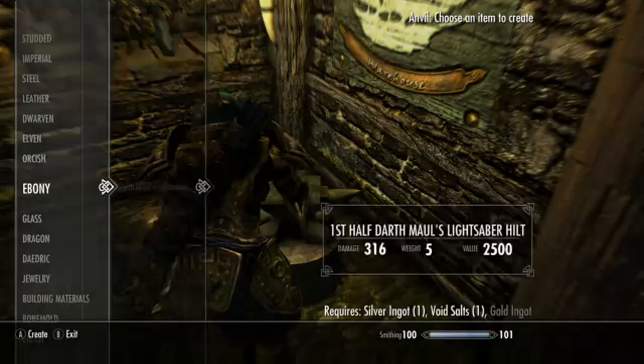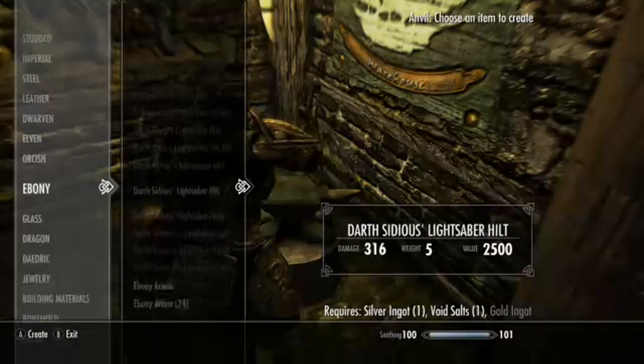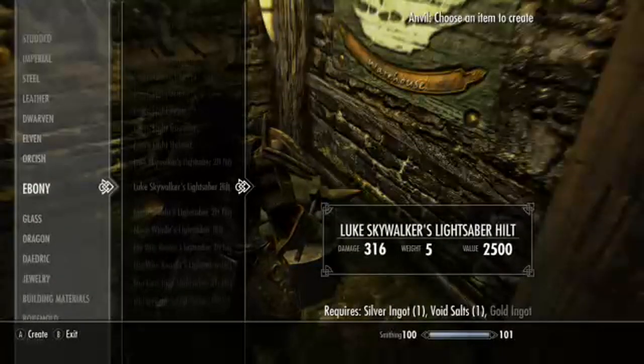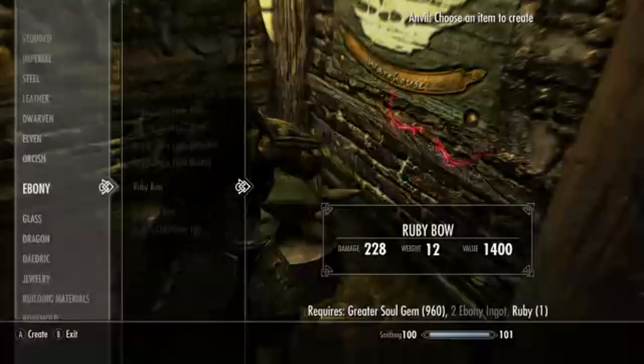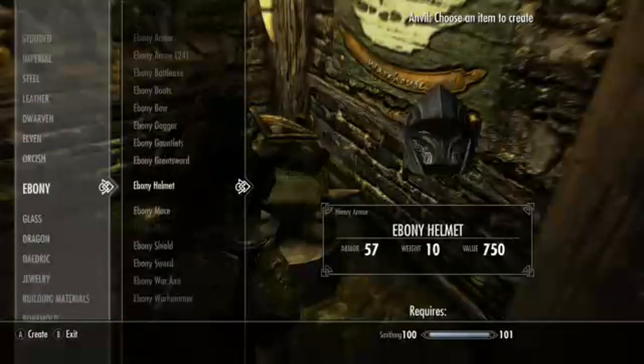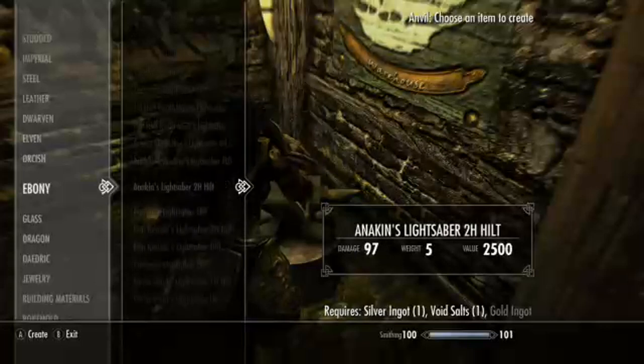Hmm, I don't think it does. No, it's not letting me make the special armor you can make at a Sky Forge — that's the only thing I don't like about this mod. But other than that it's still good. It's not truly a forge anyway, it's an anvil, but it works. It's got a little rack and everything. Look at the little coin purses — I'll leave them for decoration.